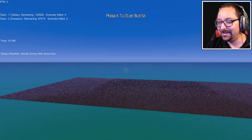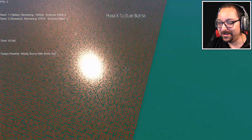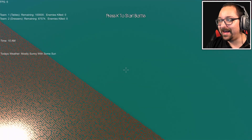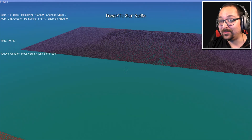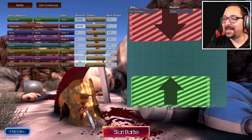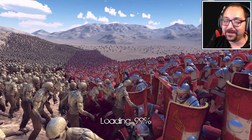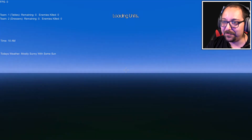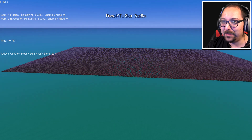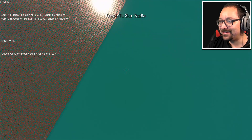That FPS drop though. That didn't work out, but it's actually better. I could barely handle 100,000 and now I'm handling 200,000 with 5 FPS. I think we should change that. Let's have 50,000 versus 50,000. I think that's better. I hope they're going to attack each other though. I can't remember if I put held position. That's a bit better — no, it's still pretty bad.